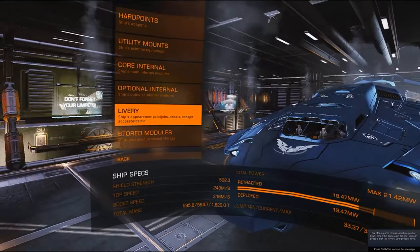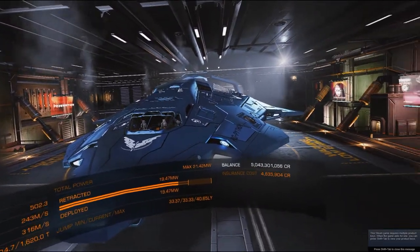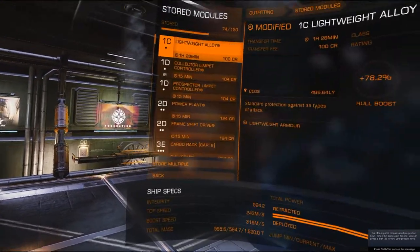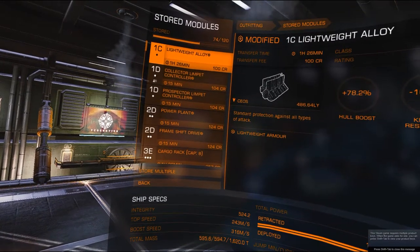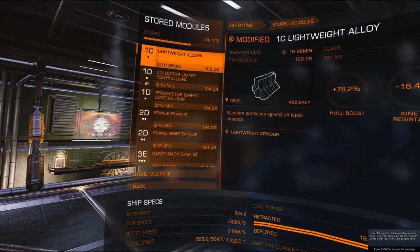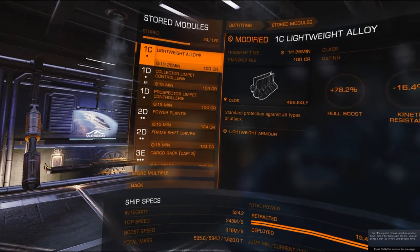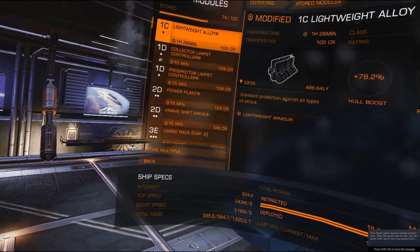Livery is paint jobs, decals, cockpit accessories, fins, the spoiler on the back — all that stuff. Stored modules: you can store 120 modules around the galaxy. Like this lightweight alloy I have modified — it's an hour and 26 minutes away and it would cost me 100 credits to have it transferred here, which is not bad.